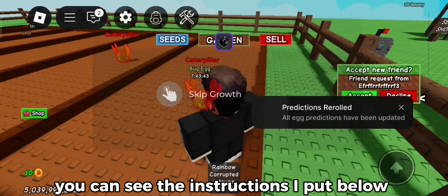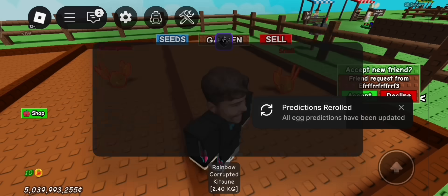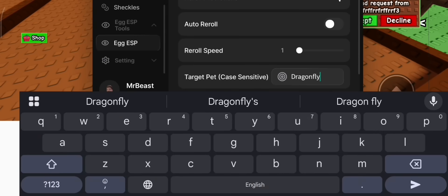You can see the instructions I put below. I recommend you to use your roll speed as 1 to 5. Save it.